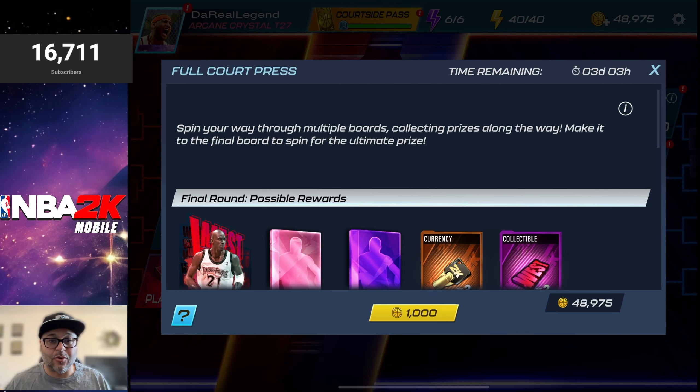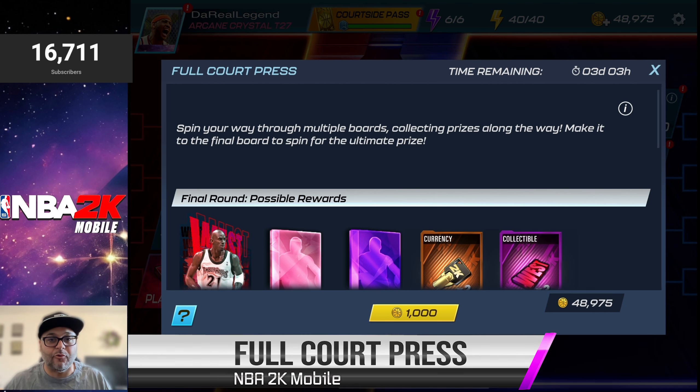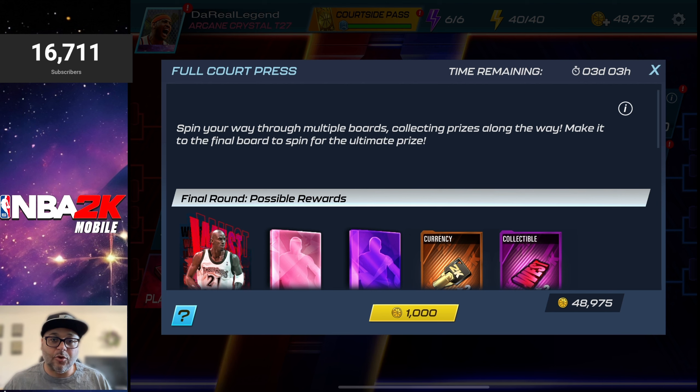We got a brand new pack inside the store called Full Court Press. Big shout out to NBA 2K Mobile for sponsoring this video. We're going to get a chance to go for the rewards in this new interactive pack inside the game. The way it works is you spin your way through multiple boards, collecting prizes along the way, making it to the final board to spin for the ultimate prize.